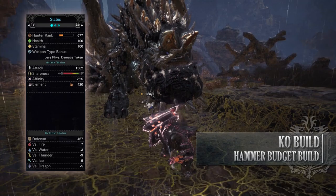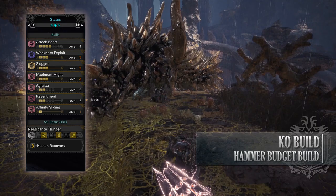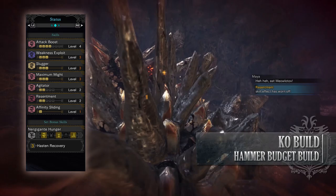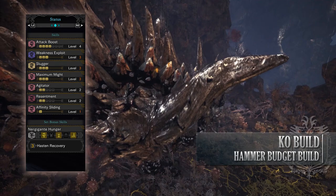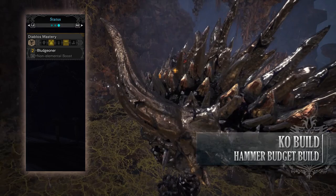As for the skills, you'll have Attack Boost level 4, Weakness Exploit level 3, Slugger level 3, Maximum Might level 3, Agitator level 2 — a byproduct of the gear but can still be useful for boosting our affinity and attack — Resentment level 2, which increases our attack when we actually get hit by a monster and have a portion of red health, and Affinity Sliding level 1. You also have the set bonuses Nergigante's Hunger Hasten Recovery and the Diablos Mastery Bludgeoner, making it easier to knock out a monster and allowing our weapon to power up as it becomes blunter — and given the Ragefire Magda Flogger is not a weapon that sports any decent amount of sharpness, this actually comes in handy.